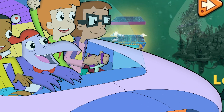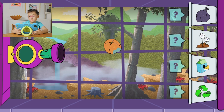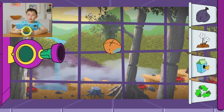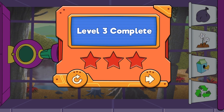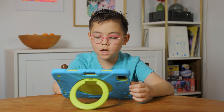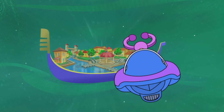Level three, Ecotopia. Awesome job! What bin should we put the bad oranges in? I can tell that's bad — compost. Awesome! That was the best bin. You got all the stars! Level four, Canalia. Now I got a bigger claw. Awesome job!